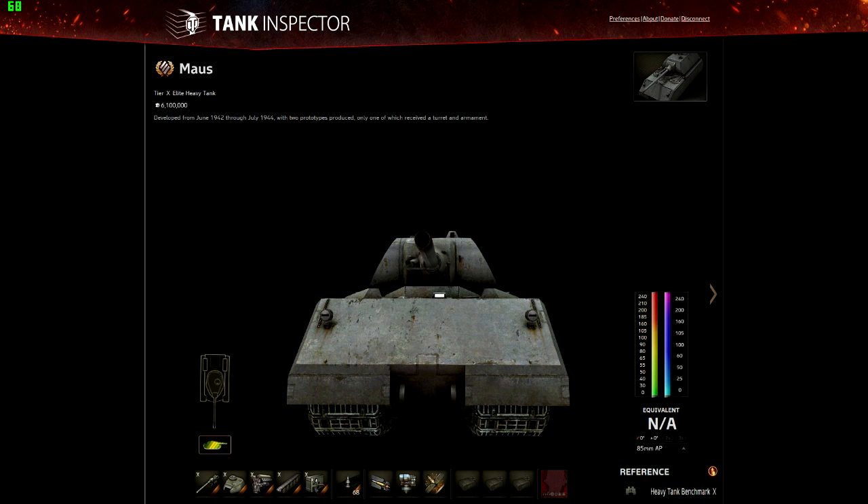I'm going to do my usual thing and split this into pros and cons, and then I've got two bits of gameplay footage to show you, because there are two particular things that the Maus is good at — and they are both down to its nature as a very slow but very heavily armoured tank. That is the defining feature of the Maus, and the big pro is its amazing armour.